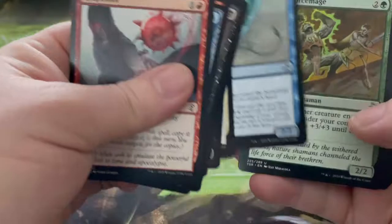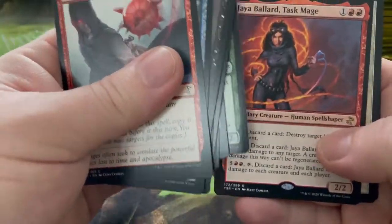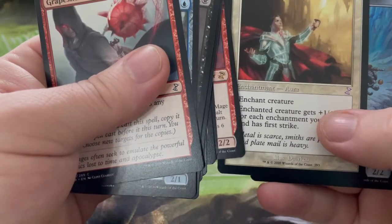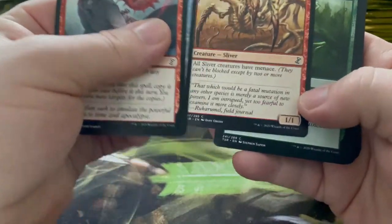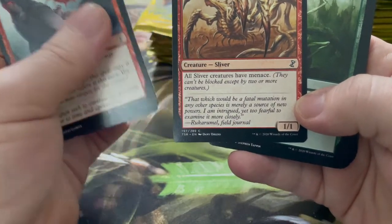I notice some of them — they've got like Damnation in this one as well. I know I said I didn't read up much on it but there are some things you can't avoid. Ethereal Armor. The artwork on these is looking pretty cool. Grapeshot — deals one damage to any target. Sacrum White Mirror. Two-Headed Sliver — all sliver creatures have menace.